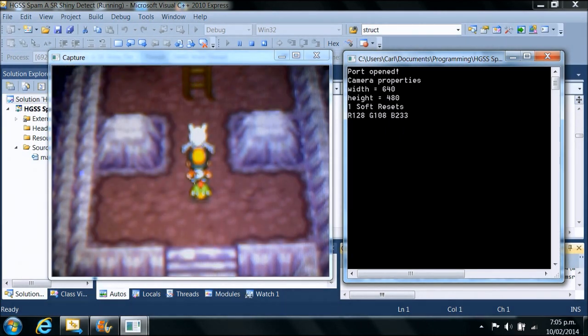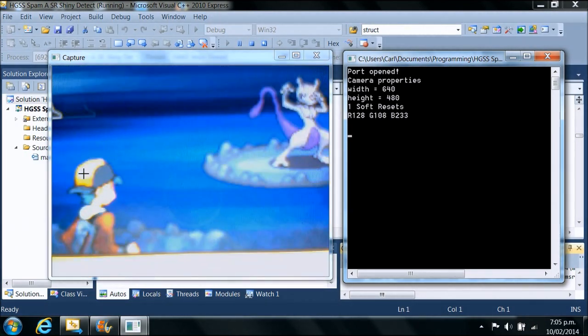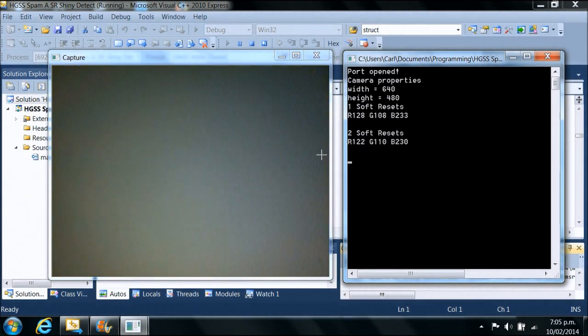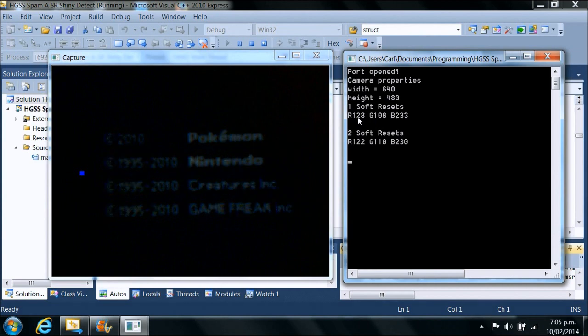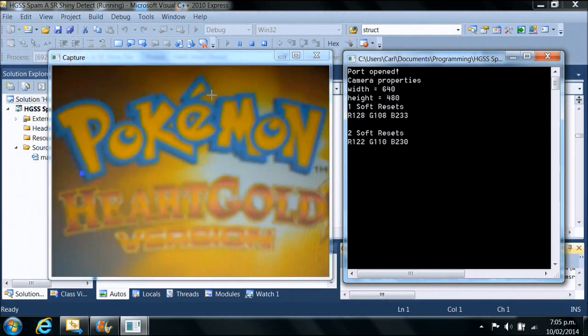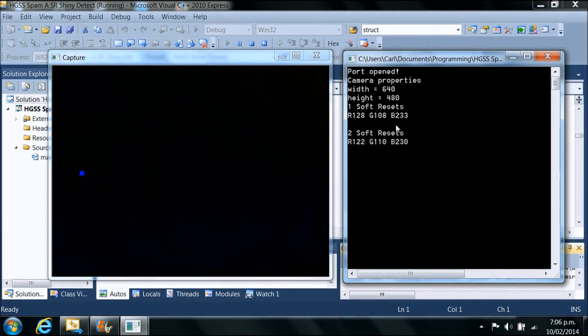It is just going to be pushing A at random intervals. I saved the game in front of Mewtwo so it will go directly into battle and push A. Again, it is looking for the yellow colour on the cap, which it sees, then it will look at the red square, decide again it is not shiny, and soft reset. Now if we look at these RGB values, you will see there is just a slight variation between the two, but they are more or less the same.